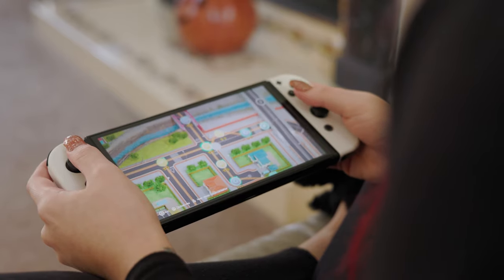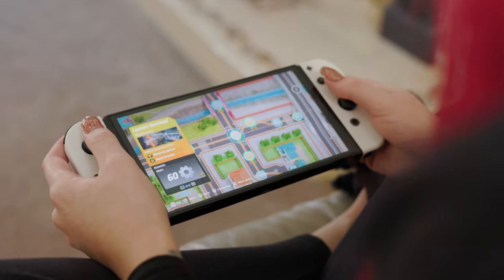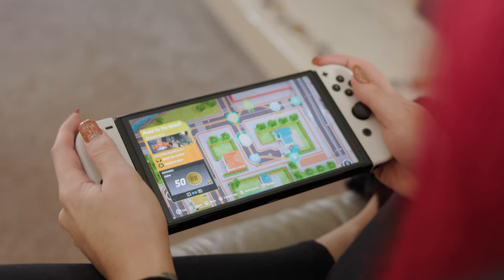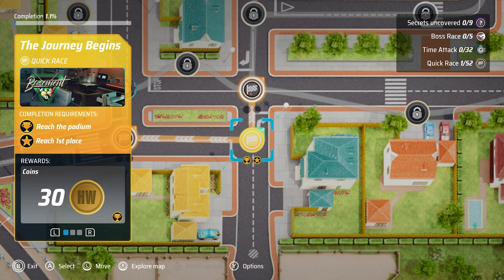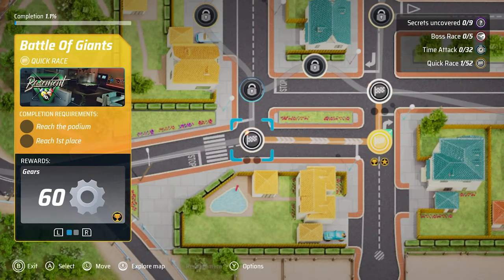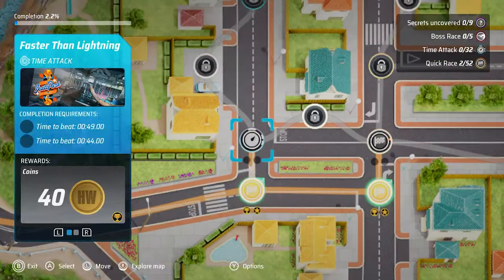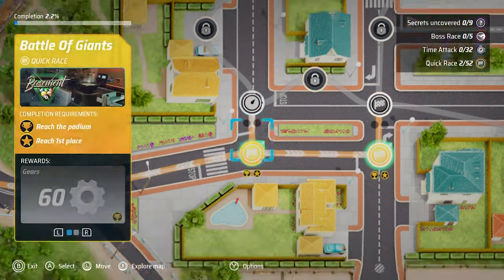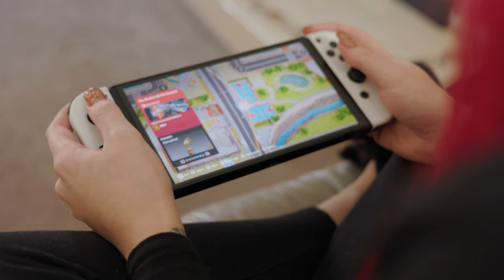I'm going to start with the campaign. It has three main modes: boss battles, time trials, and normal races. In each category you normally have two challenges to complete. In races you have to either come up on the podium or reach first place, and on the time trials you have two speeds to complete. With boss rounds there are no two challenges — it's just get through it.